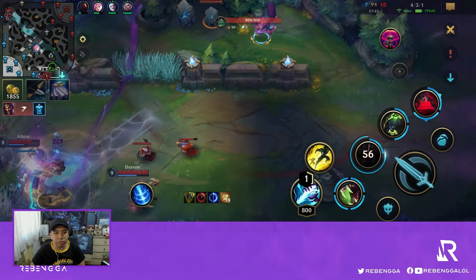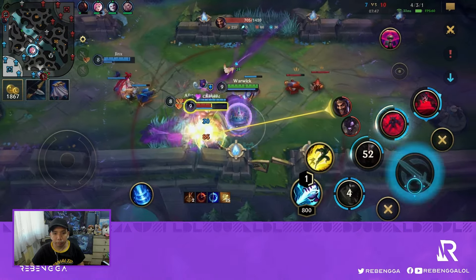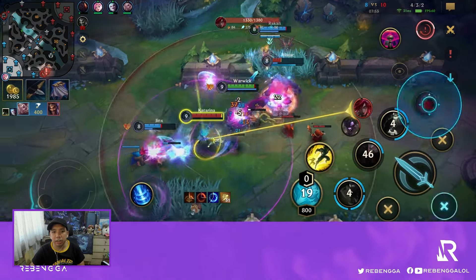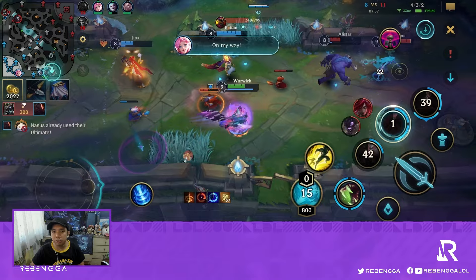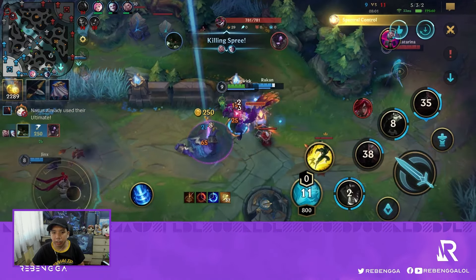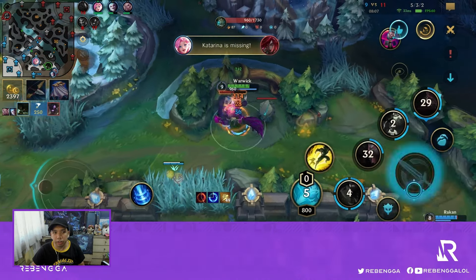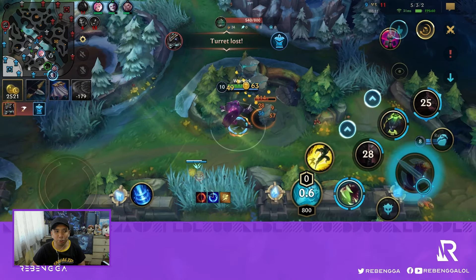We see Alistar diving Jinx in the minimap, making it the perfect time to gank. We catch the Draven, fear him with our CC and take him down. Katarina shows up — of course she's here — and I save my ultimate to cancel Kat's ulti. Even though I get cancelled by Alistar, at least Katarina wasn't able to get a reset. Overall we got a 2-for exchange at the bottom side with our Seraphine doing absolutely nothing.